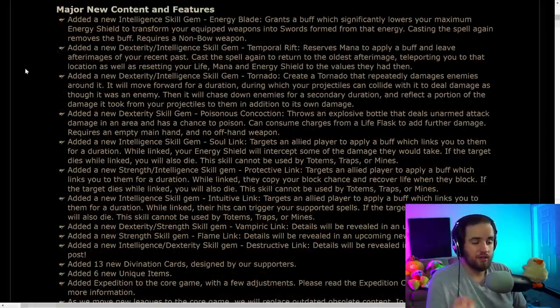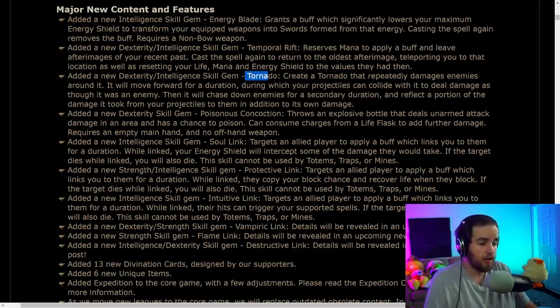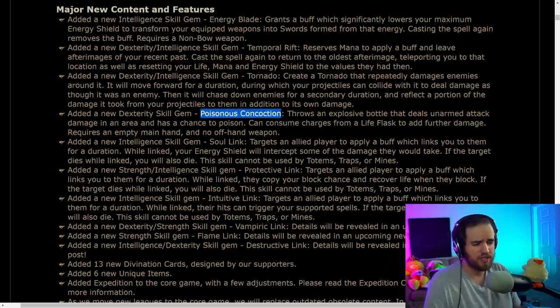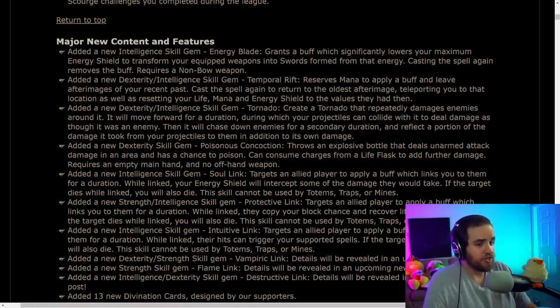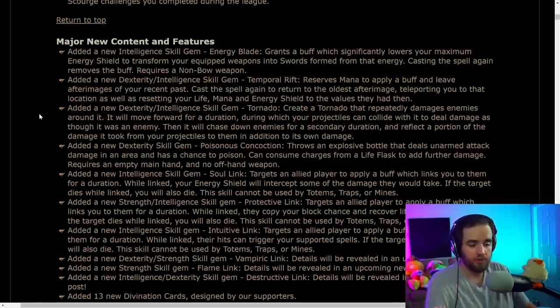The first thing we're going to talk about are the new skills. There's a bunch of new skills, and interestingly most of them seem to be party-based. We've got anything from literally giving you a lightsaber to a giant tornado, the Tracer-from-Overwatch ability where you go back in time to heal and get mana back, a new Poisonous Concoction gem, and a bunch of link gems that link your destiny to a party member — giving them benefits from your character, but if they die, so do you. The new gems this time look a lot more well thought out than the 19 we got from the previous patch.